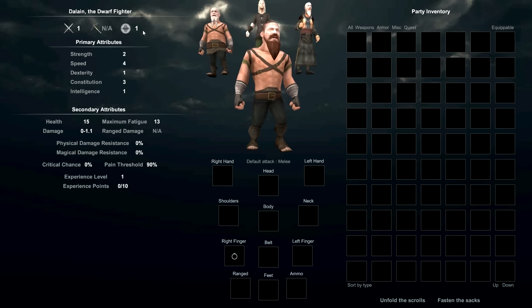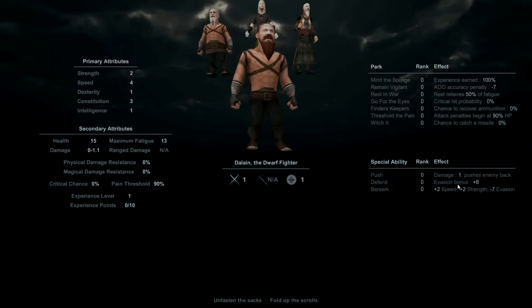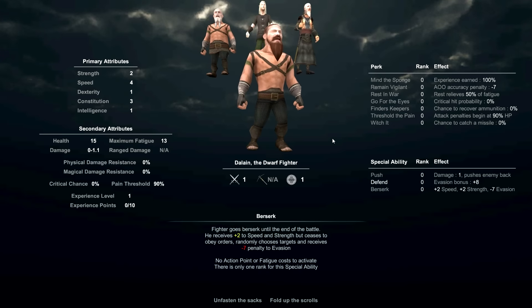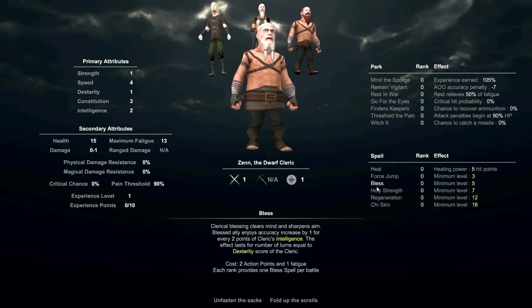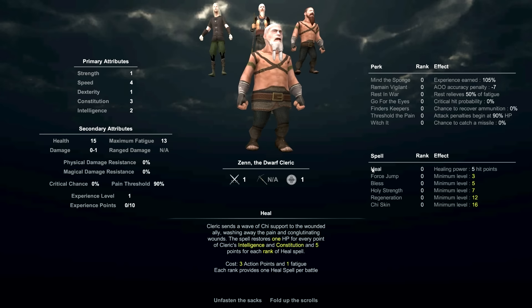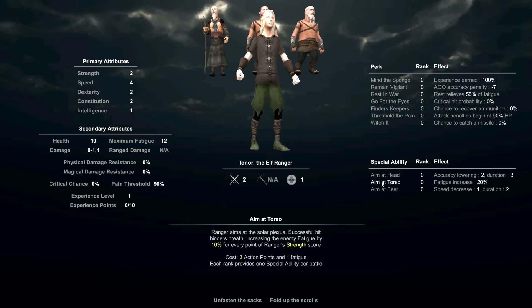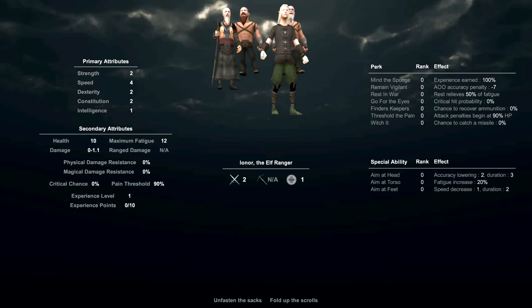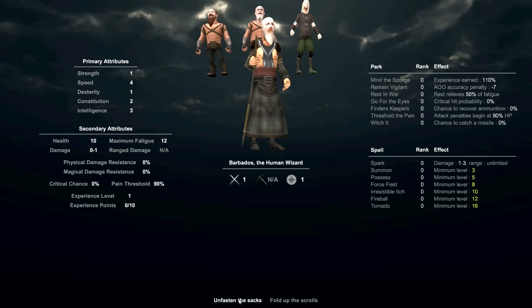Let's introduce the characters. The main character is a dwarven fighter, Dalene - no equipment whatsoever. His moves are push, defend, and berserk - pretty basic stuff. Our next guy is a dwarven cleric, Zen - he's got heal, force jump, bless, holy strength, a whole bunch of buffs, which is really cool. Then we have Honor the elf ranger, with aim at head, torso, aim at feet - buffs and debuffs during battle. And then we have Barbados the human wizard. All these guys knew each other from when they were younger.